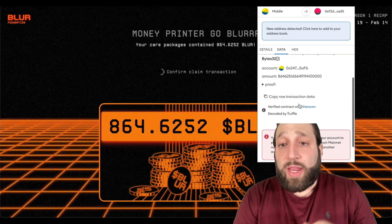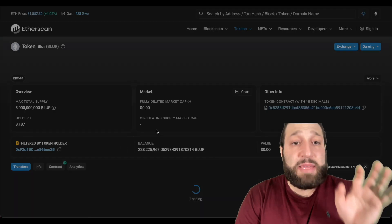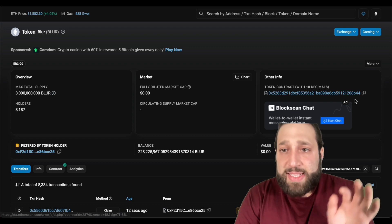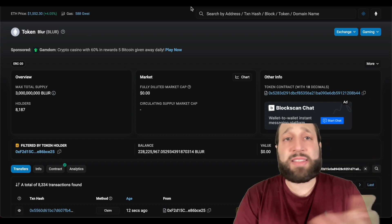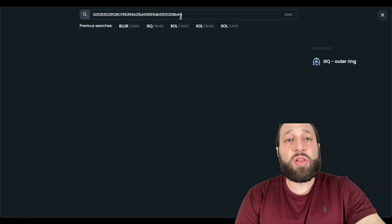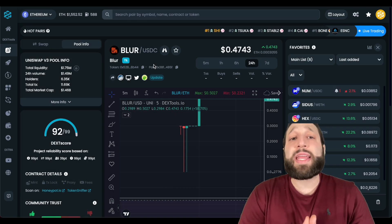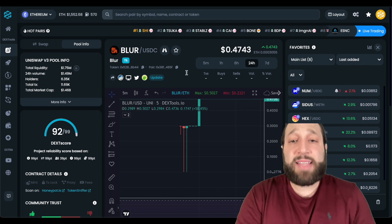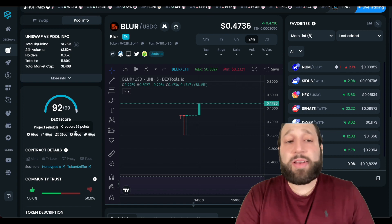Once you go back into MetaMask, we can go to Data, we can go to Etherscan right here and take a look at the Blur tokens. This is the contract address for Blur. If we go back to DEX Tools now, we can make sure that we're looking at the correct Blur. Currently it's trading at 47 cents and you can take a look at the chart and all the information on DEX Tools.